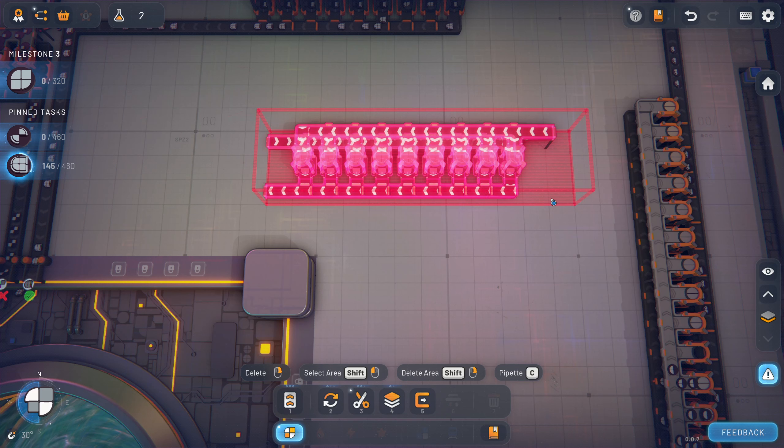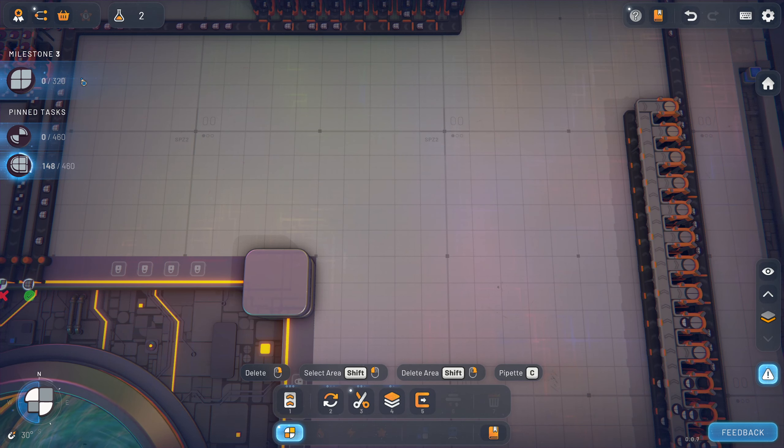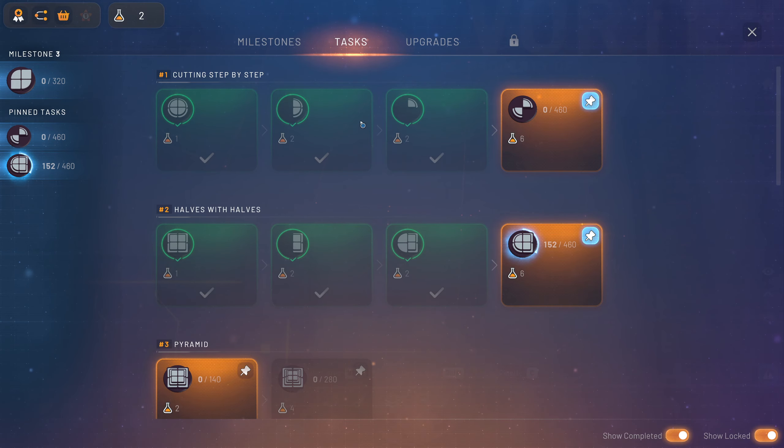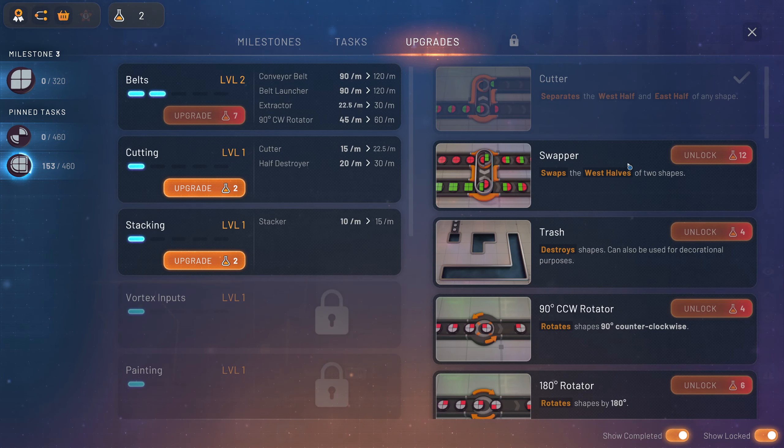In the factory here you get the swapper, so I can mix two things. But I don't know if I could do it twice. No, I need the cutter — I need this cutter.